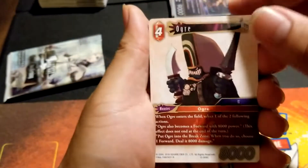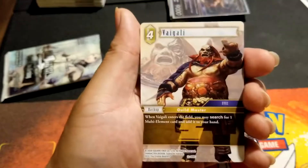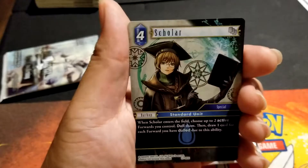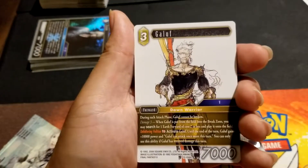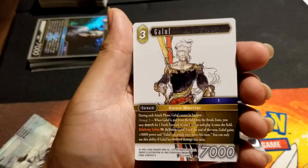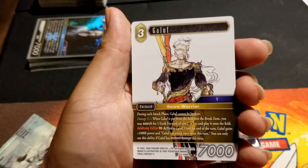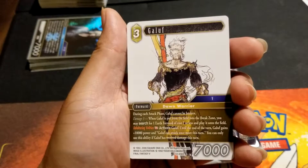It should be one full art per pre-release — that would make sense. I got two in the other pre-release that Shy sent us. Foil Scholar — Galoof. During each attack phase Galoof cannot be broken — that's actually kind of good. Damage three; when he's put from the field to the break zone, you may search for one forward of cost two or less and play it onto the field. Discard him, activate Galoof — until end of turn he gains 10,000 power and can attack once more this turn. You can only use the ability if he's received damage this turn.